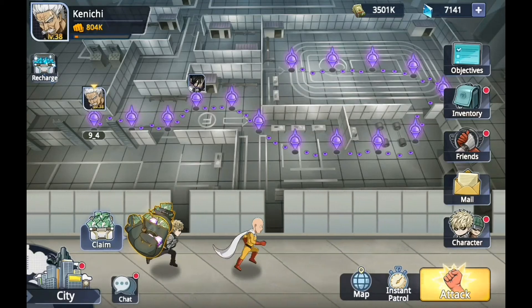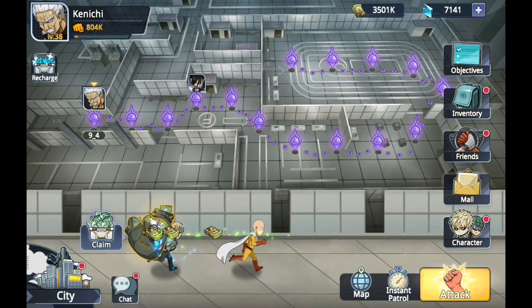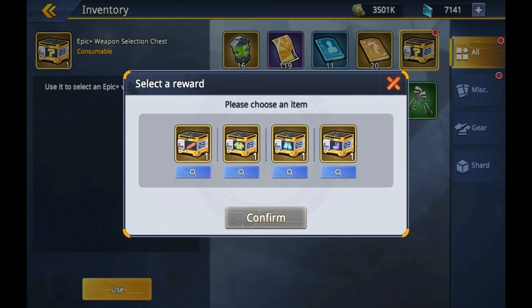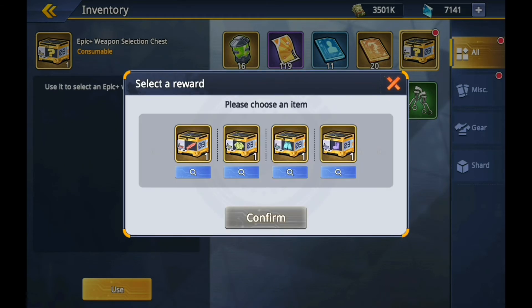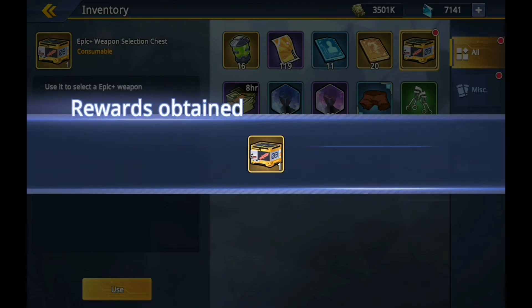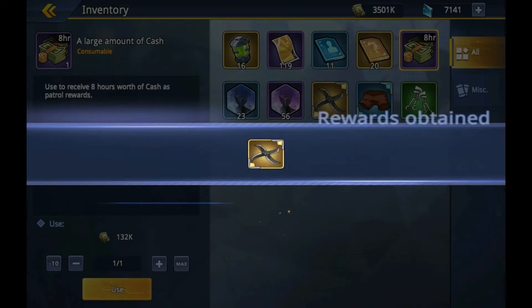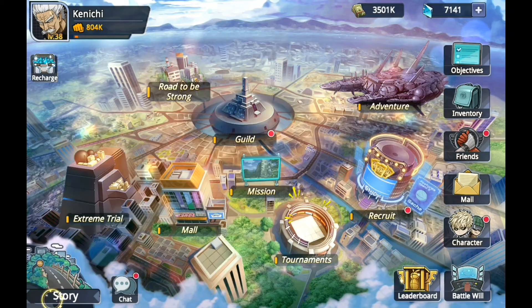We just bought a 50 pound limited edition pack. We got a weapon so we can choose - I'm gonna go with an attack item. It's an epic plus, even better! All I've got so far is epic weapons, so let's pick epic plus. I'm gonna go with the shuriken in the middle.